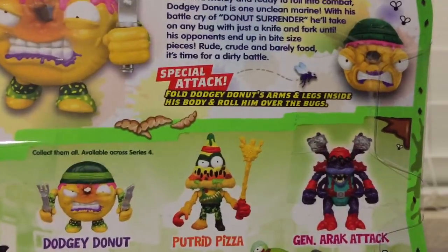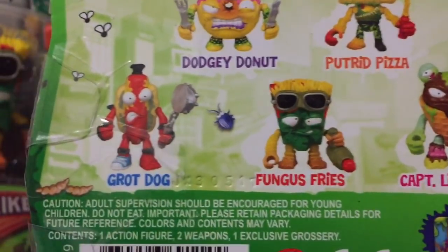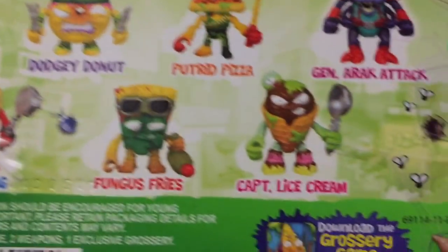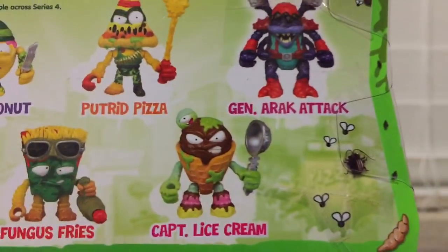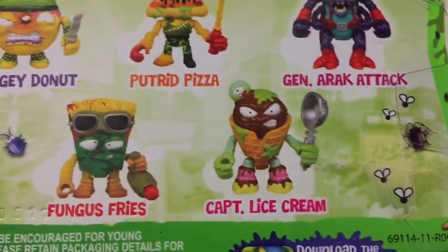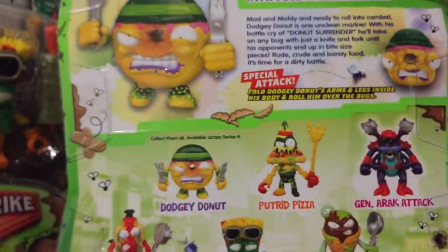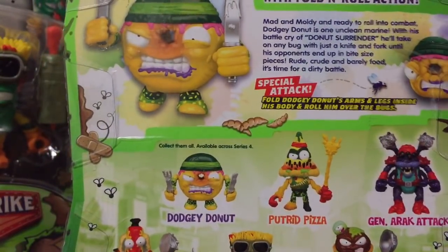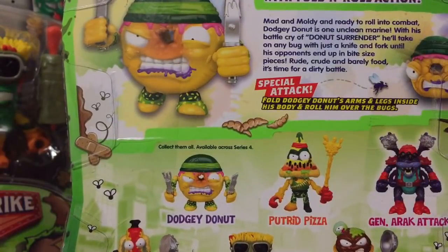I don't know what the pizza is. It looks like a sticky hand. And then there's the hot dog - I don't know what he does. The french fries, he's got a ketchup cannon. And the ice cream - I really want him, but I didn't see him. These are all six of the action figures for Series 4, and then all of them have their own little stories.